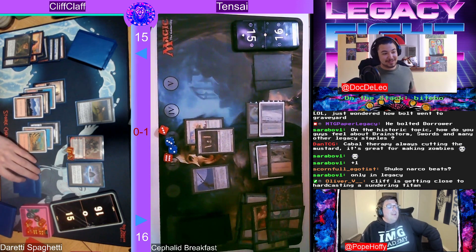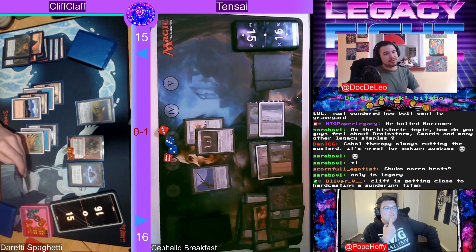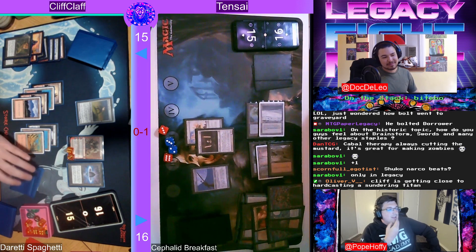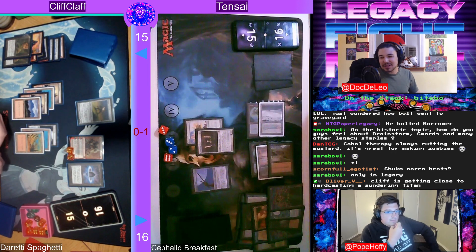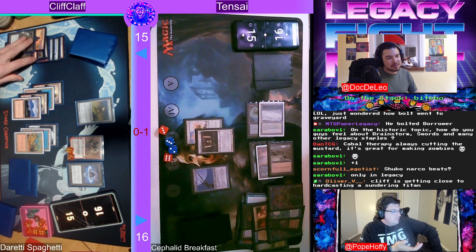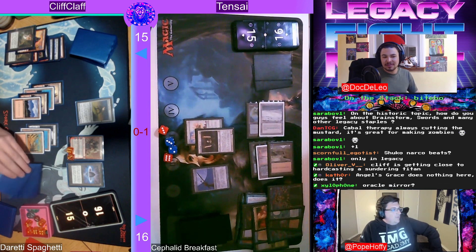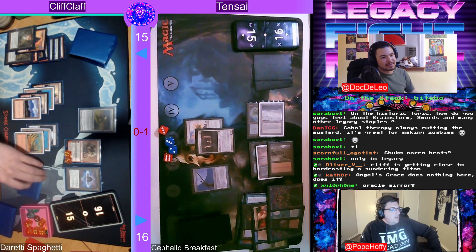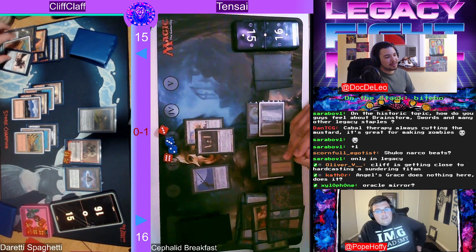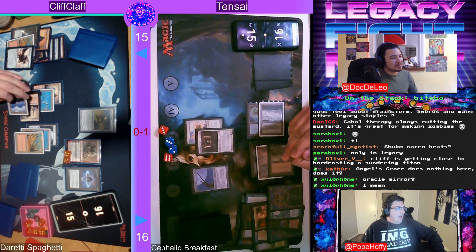There's a possibility Angel's Grace got brought in — maybe you try to hard-cast Thassa's Oracle with no library and Angel's Grace to not die. But since the Cephalid Illusionist stepped out, this game is over. Cliff just has to activate do-re-mi, bring back the Grindstone, and it comes down. This isn't an Oracle mirror or Tensei on Cephalid Breakfast — Cliff is on painter, on Duretti Spaghetti, with a gigantic 9/9. There's the 9/9! He already plussed — what are you doing? Just win with the 9/9 on camera.